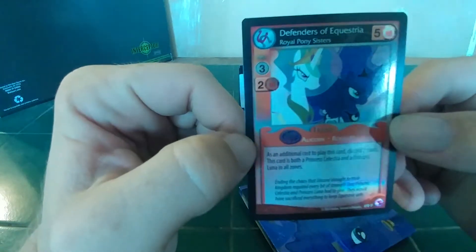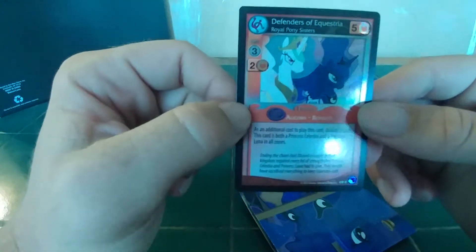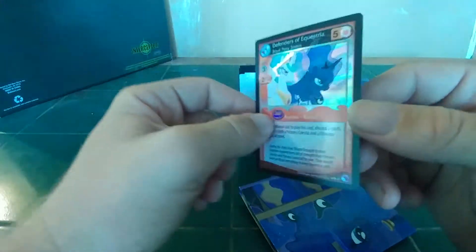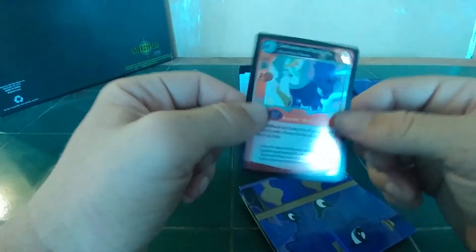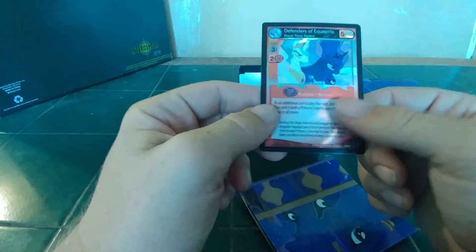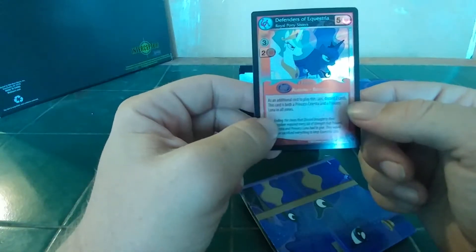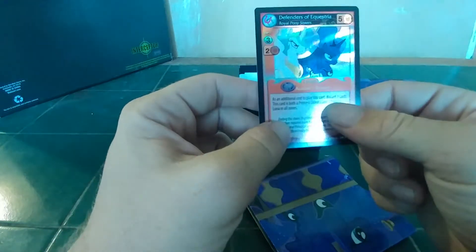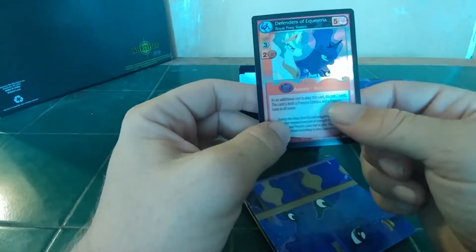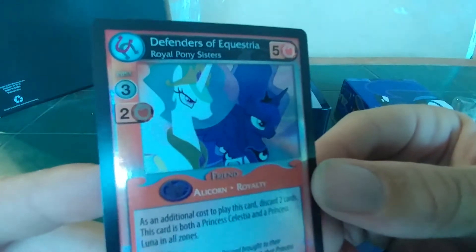Defenders of Equestria. Alicorn Royalty. Royal Pony Sisters. That is nice. You know what, if this wasn't for... Using Honesty, I would definitely want to use this. There's an additional cost to playing this card: discard two cards. This is both Princess Celestia and Luna's in-all zone. Whoa! Cool! Not sure if you can see the details of this foil card, but...